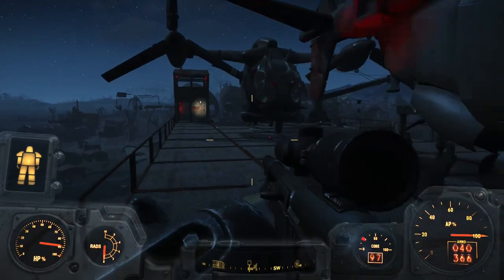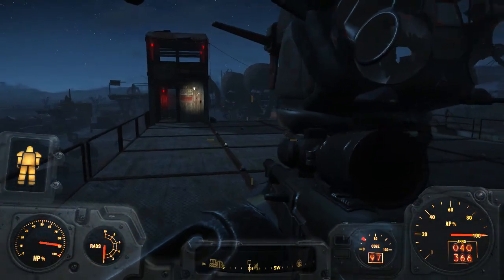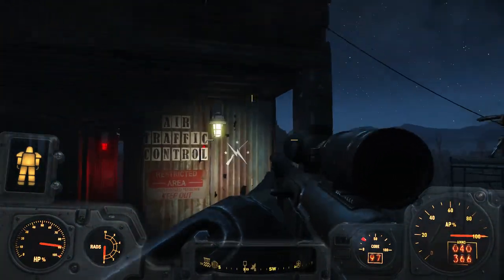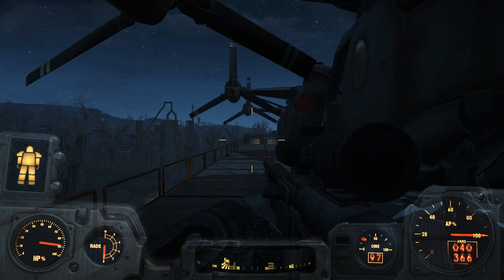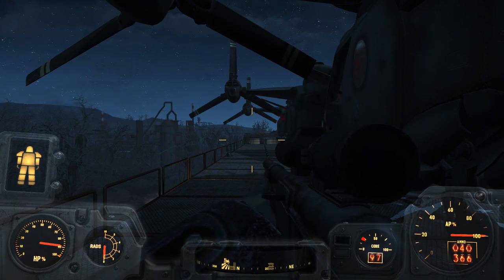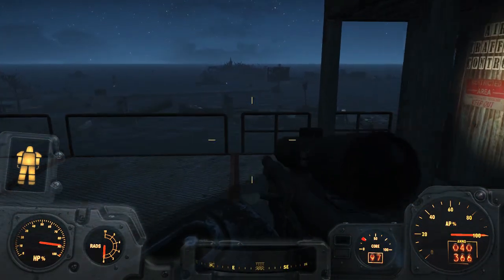I decided to come here at night just because I really like how the lights play off of the different vertibirds. You'll notice that the only white light in the entire area up here is just here and then one inside the little shack on the other end — everything else is all red lights. That's to maintain your night vision, and also I don't want to give people an easy target up here.